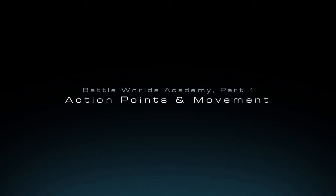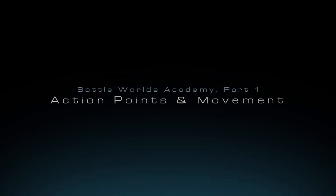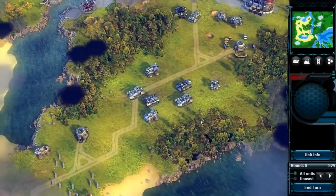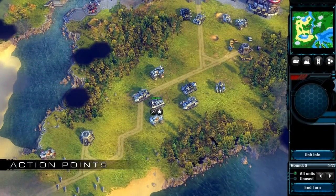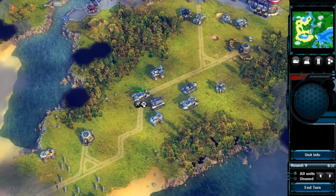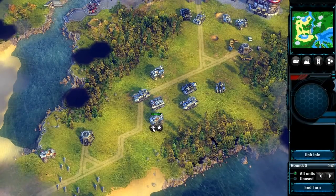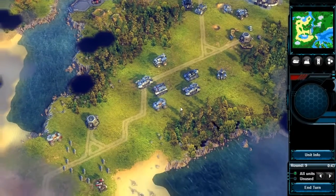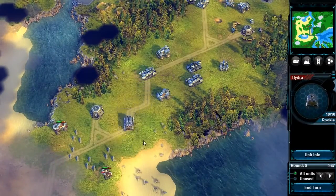Welcome to our first Battleworlds Academy video. In these videos we want to show you the basic gameplay mechanics of Battleworlds Kronos. Each unit in the game has a certain amount of action points. There are actions like move and attack. There also is a Joker action that can be used as a substitute for any other kind of action. The idea behind this is to give the player maximum flexibility while commanding his units in a round.